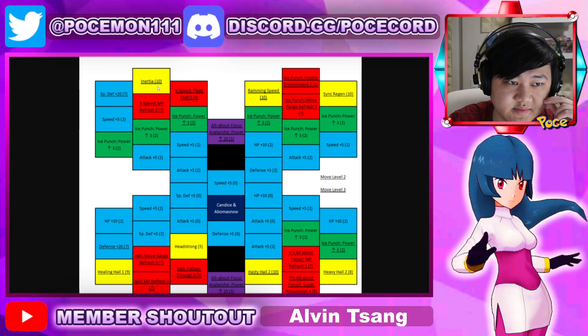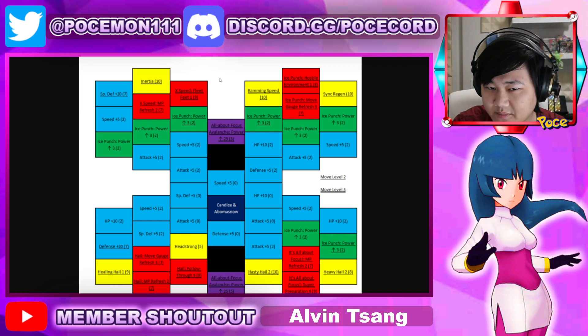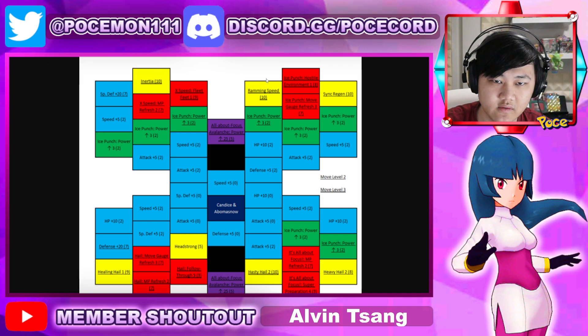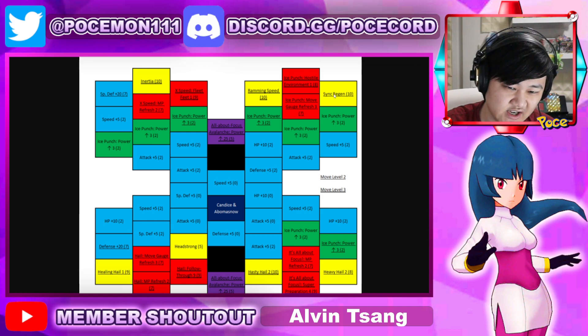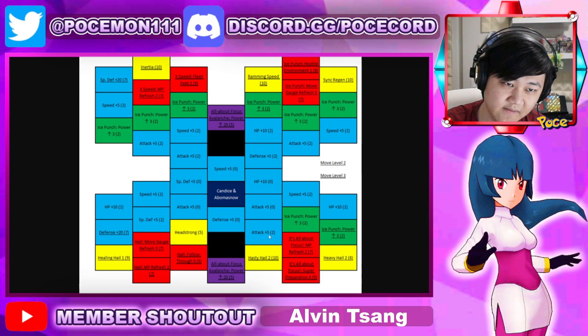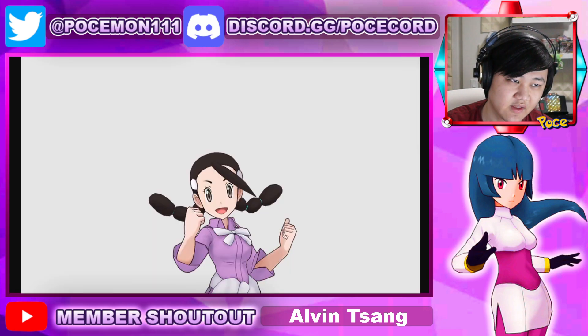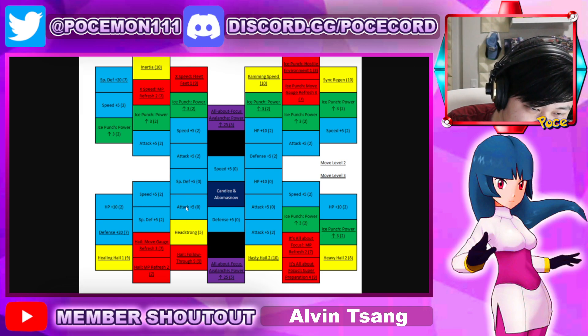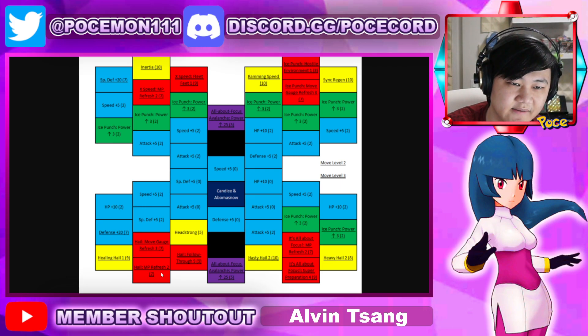One thing is the grid is pretty expensive, there's a lot of really really good stuff — not a bad problem to have, but it does cost quite a bit. You've got Inertia over here, Ramming Speed over here, Hostile Environment on Ice Punch, move gauge refresh on Ice Punch, obviously sync region as well, Hasty Hail 2. If you need even more speed, that's on top of her already being really fast and having X Speed with Fleet Feet. Cost 9 just to get there, 16 to pick it up. Definitely not cheap.